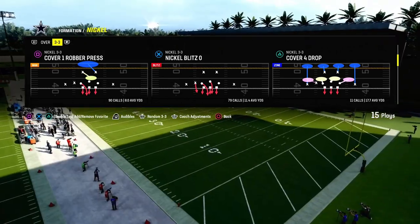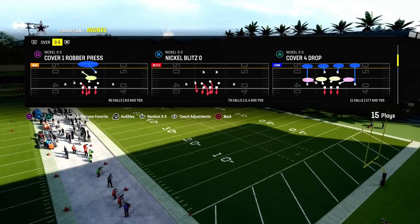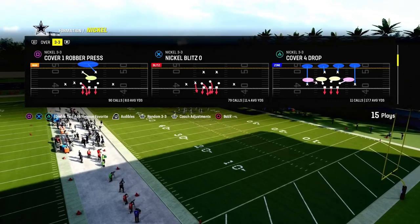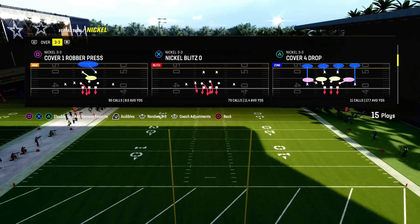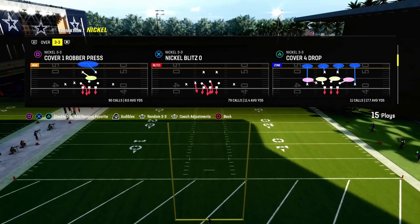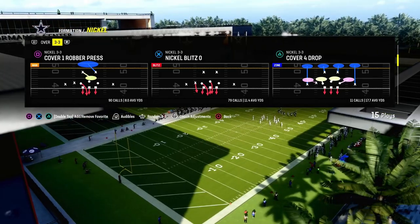If you want to get my entire Nickel 3-3 defensive e-book, we're going to be dropping that in the Patreon. You can get that by joining the Patreon today — it's only $10. We've got a full e-book out already, and we actually just dropped a massive update to the defense. If you want to get access to that, the link's going to be down in the description.